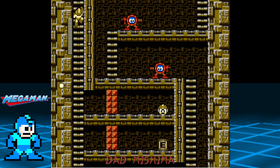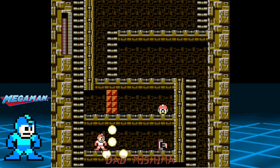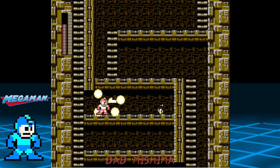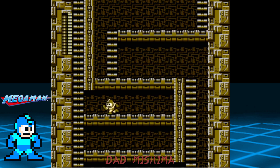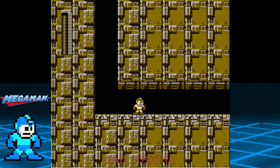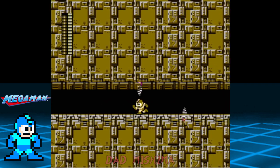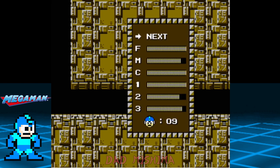Take out these shot men and use the crash bomber to collect the E tank and a 1-up. Be careful going down the ladder and hold to the right as Mega Man falls to avoid the spikes. From here we have to proceed through this tight corridor — a great time to gather health and weapon energy while you fight the modes.